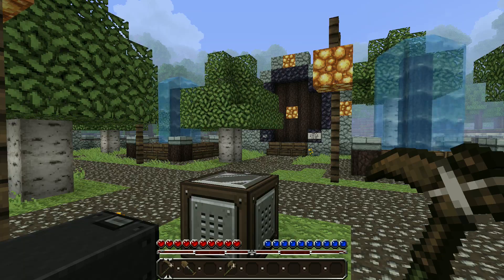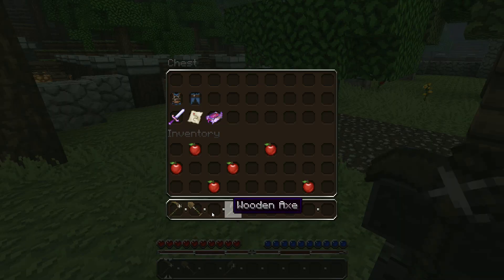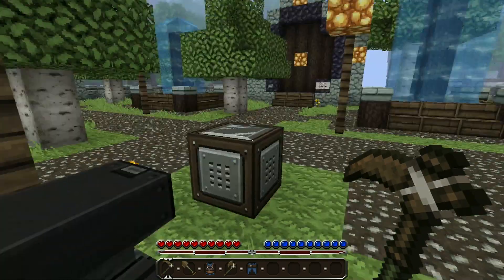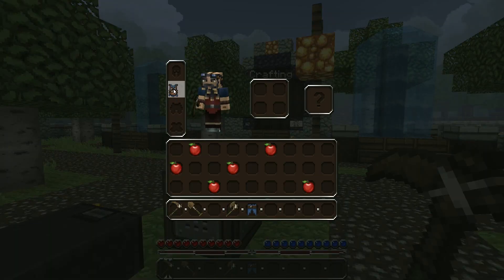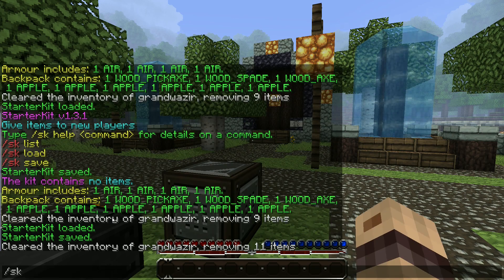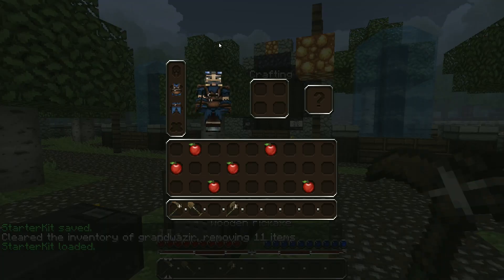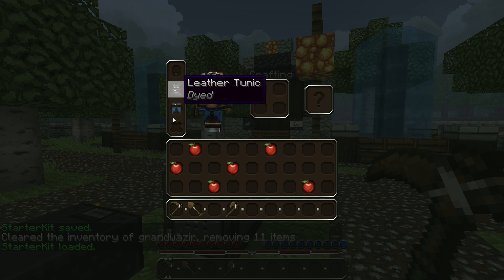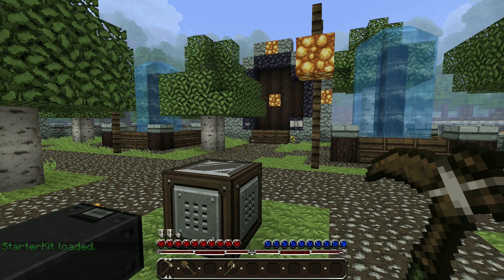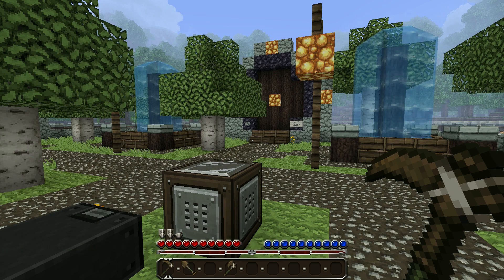Next we're going to have a look at complex items. Starter Kit now has support for any item which Bukkit supports. So for example I could put on this armour which is coloured — so it's a complicated item. Again SK save, I'm going to clear my inventory, SK load, and you can see that I've got all the items again in exactly the same place including my armour. So you can give new players a suite of level armour for free if you feel that would be beneficial.